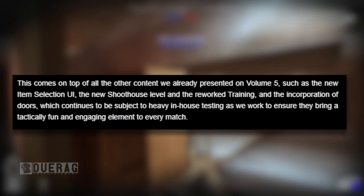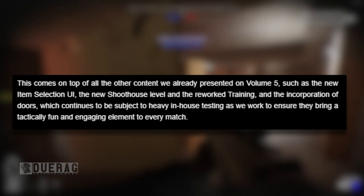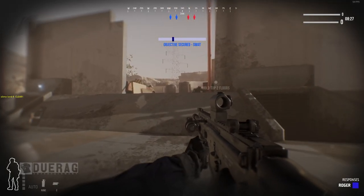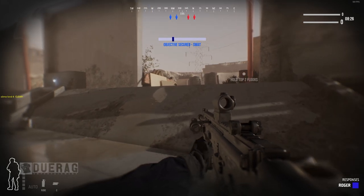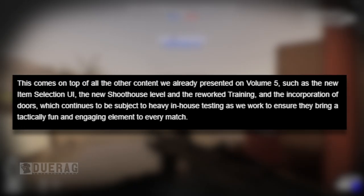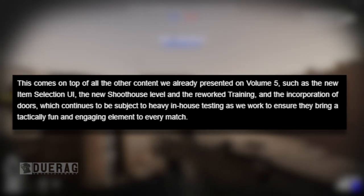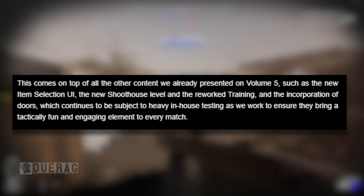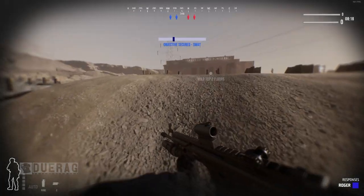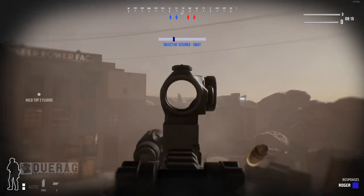This comes on top of all the other content already presented in volume five, such as the new system selection UI — which is a lot better than the previous one but very basic — the new shoot house level, the reworked training, and the incorporation of doors, which continues to be the subject of heavy in-house testing to ensure they bring a tactically fun and engaging element to every match.